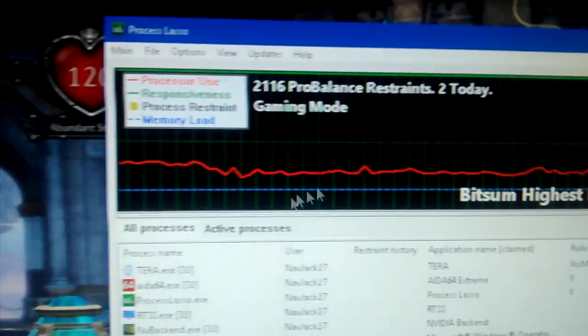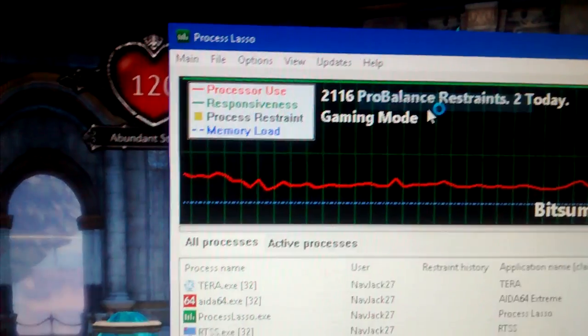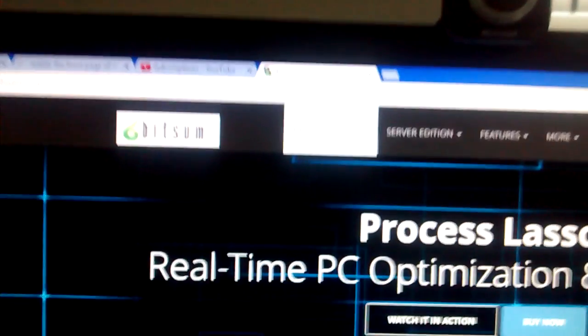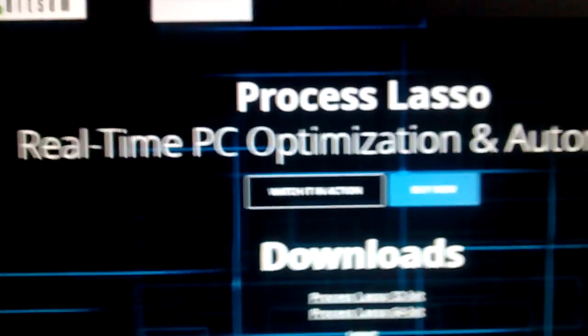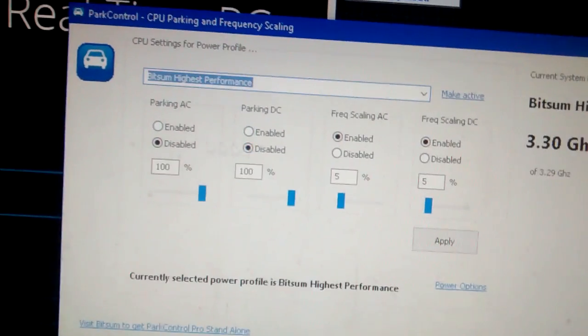The program I'm using is Process Lasso. It's made by Bitsum. It's got a free trial, which I am still using. Download it, install it. And options, tools, configure CPU core parking — disabled. Disabled. On core parking.